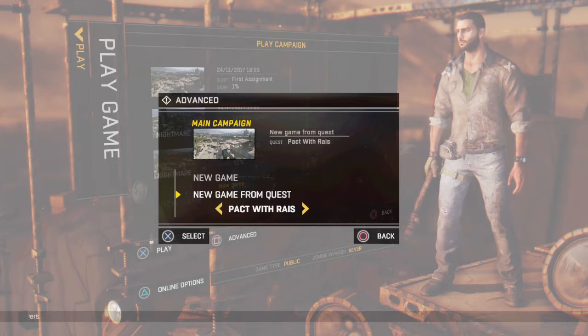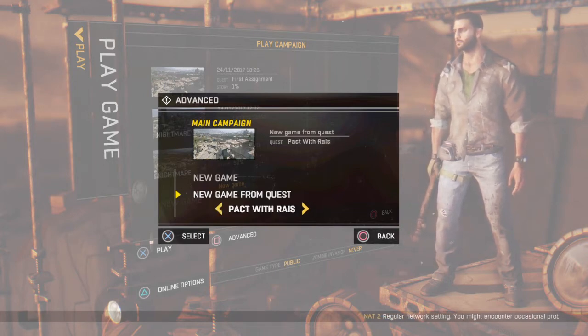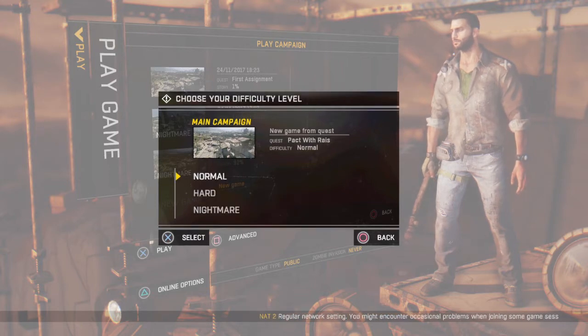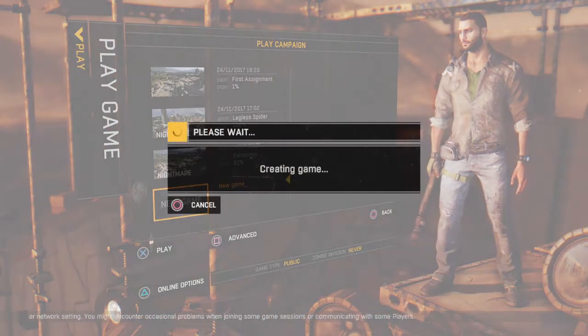You can pick — I'm gonna pick 'Packed with Raius' for my friend. What you're gonna do is press X and pick your difficulty: hard, nightmare, or normal. I'm gonna pick normal for this video and we'll see — does it put us in the prologue?